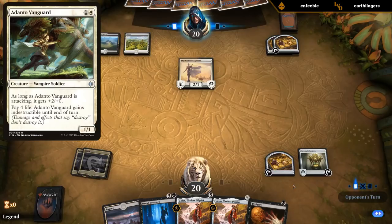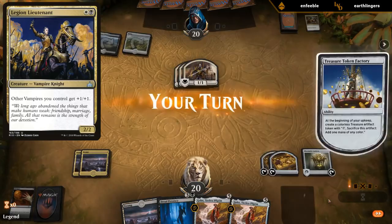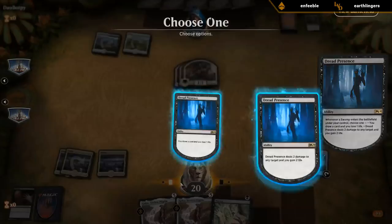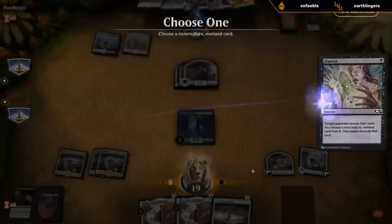It is Black-White. Call to the Feast — I guess I'm fine Disfiguring the Aspirant then. Keeping Disfigure for Legion Lieutenant is also reasonable. The Eldest Reborn can check their hand. I can go Dread Presence, play a Swamp, draw a card, then cast The Eldest Reborn. Legion's already in their hand and their hand has just an Adanto Vanguard. Things are looking up. Even if they topdeck a Legion Lieutenant, they can't easily attack past the Dread Presence.